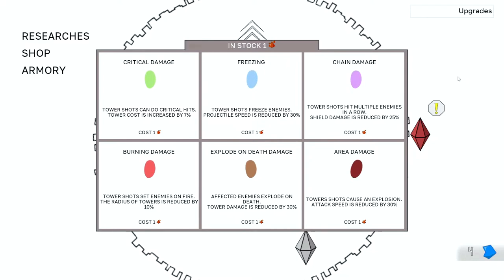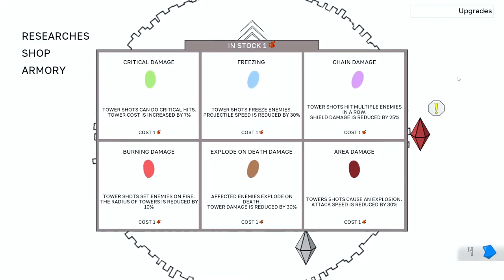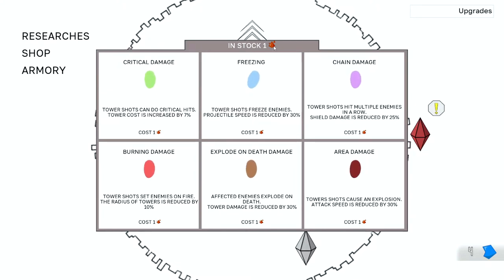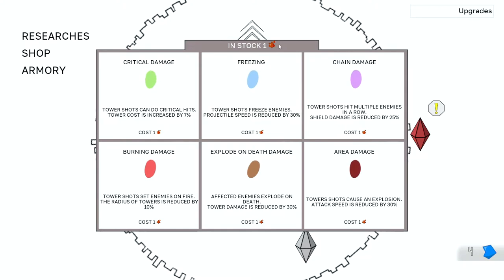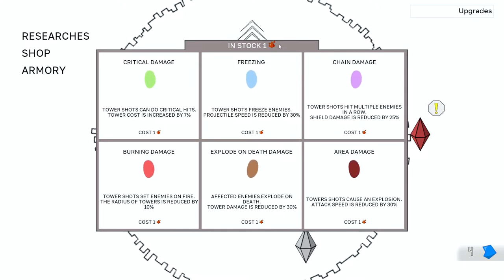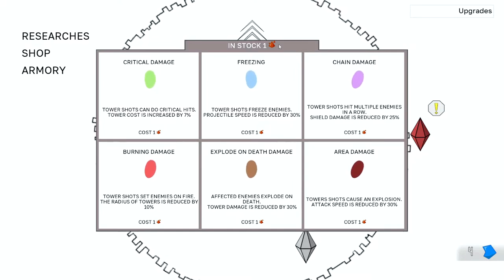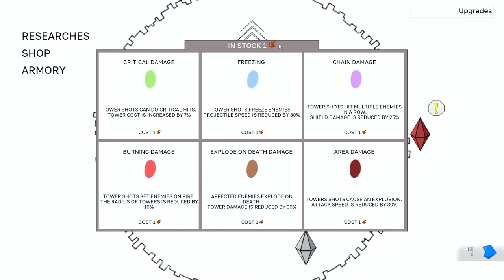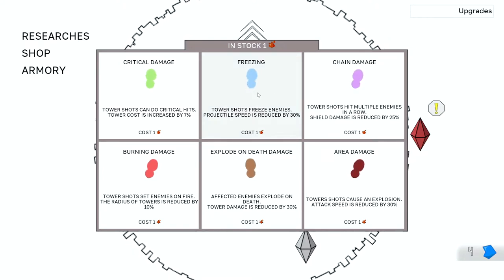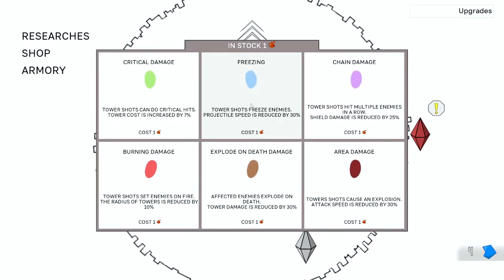The developer was nice enough to comment on my last video that I should try chain damage and area damage, which tells me that at some point I can get multiple of whatever this currency is. But for the time being I'm rocking a single one, so I'm just going to have to make do. Last time we did chain damage — I want to try freezing this time around. Tower shots will freeze enemies, though projectile speed will be reduced.